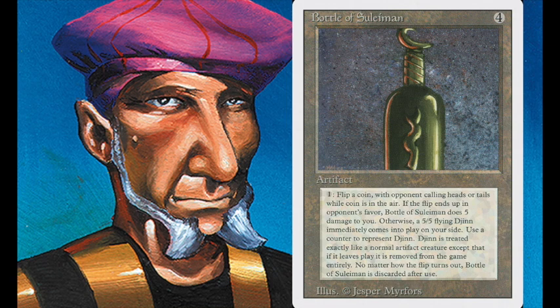My mistake was thinking: it destroys itself, it's indestructible, so it comes back into play and I can flip it again. This is not the case — the Bottle of Sulaiman gets discarded after use, and indestructible doesn't protect it from sacrifice mechanics. So the Bottle is gone after one use. There's no way to get it back, making it not a great fit for this deck. I removed it after this match — that's what happens when you build a new deck, you learn stuff.